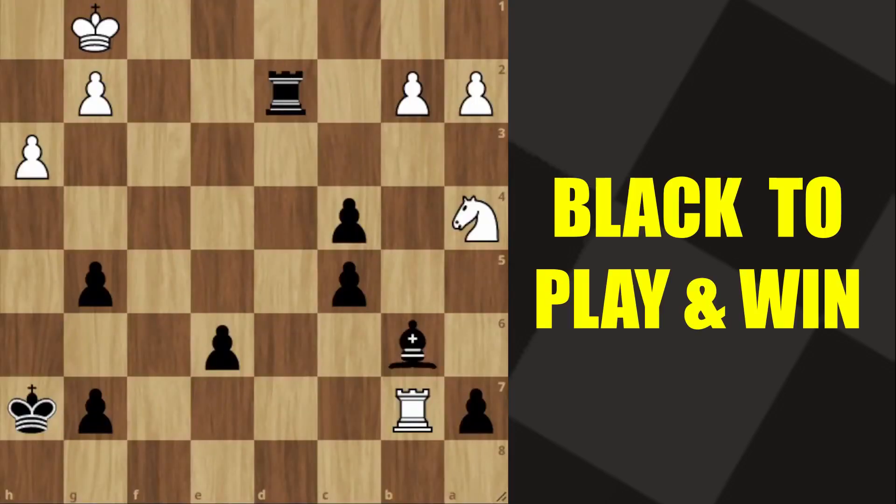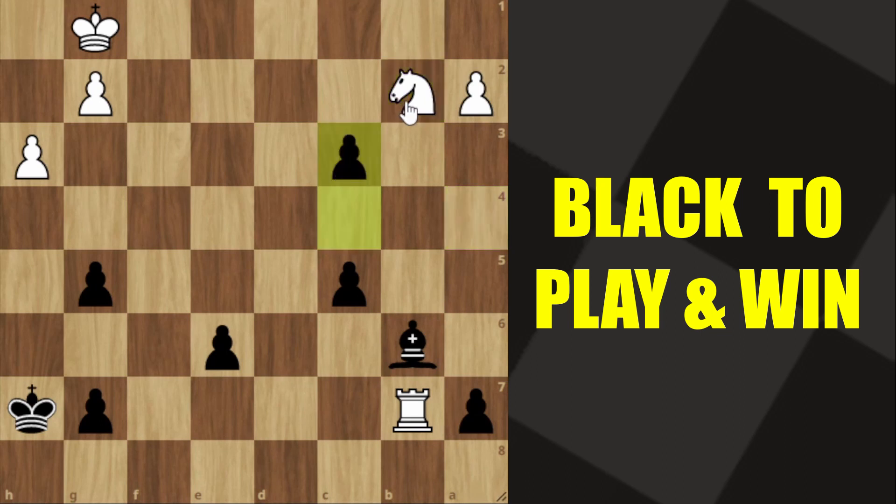It seems like a dull endgame position, but you are not seeing what black has in mind. Can you spot the move? Black plays the most extreme move: rook into b2. After the knight takes, you play c3. There are two variations — first we look at knight d3, stopping the promotion square; here we play c4, giving a discovered check and threatening to take the knight.